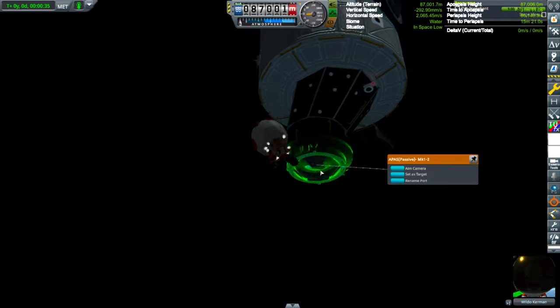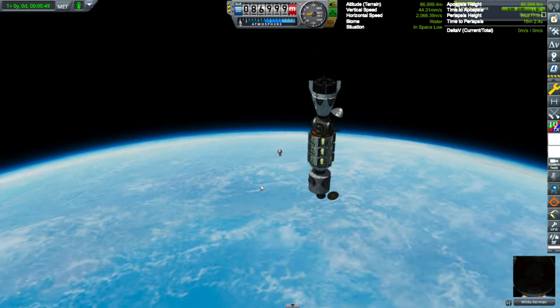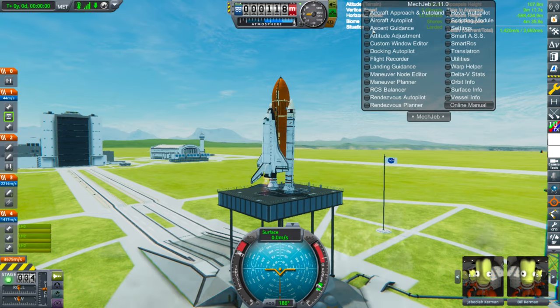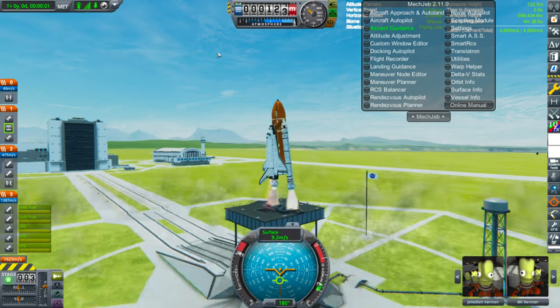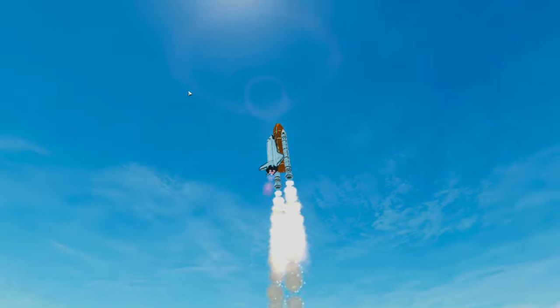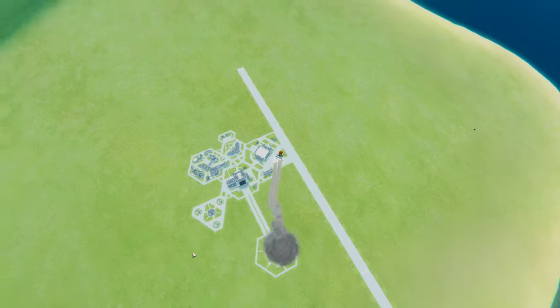That's where the space shuttle will dock — that long one because it's at a weird angle. We have lots of docking ports on this station. Anyway, as you can see there's the space shuttle with wobbly SRBs, but it gets the job done. The SRBs don't separate from the external tank again, but I'll figure it out.